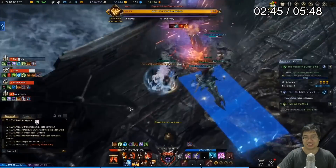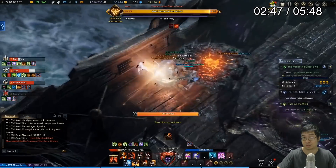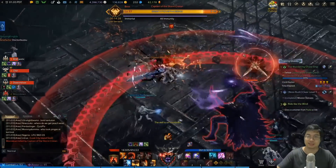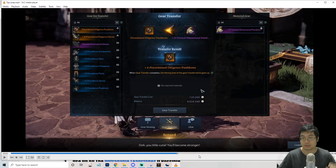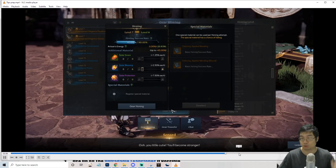Another important factor before 1370 is preparing enough silver. Once I got to 1370, I was sitting on about 4.7 million silver, and very quickly my silver diminished because it costs a lot of silver to transfer gear and to hone. You can see I got two gears from the Argos raid, and just by honing and failing multiple times, my silver went from 4.7 million to 3.7 million in just a few clicks.